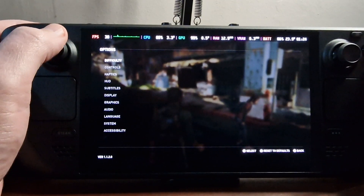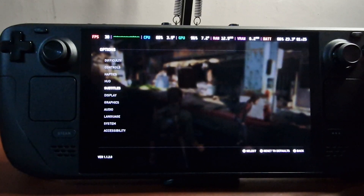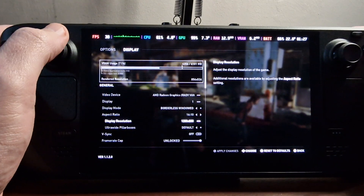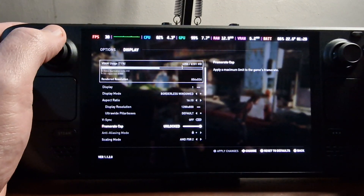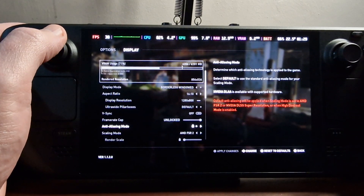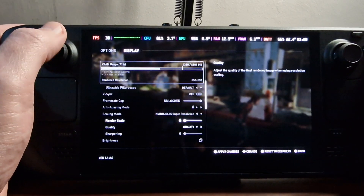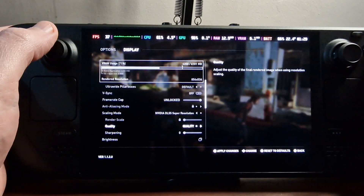I've already installed the mod. I'm using version 0.9.0. The latest is 0.10.0, but I couldn't get that to work on the Steam Deck. To enable it, firstly you've got to make sure that V-Sync is off and that the frame rate cap is unlocked, just so that we've got the maximum frames so that it can generate enough frames as well. All I need to do is change the scaling mode to NVIDIA DLSS Super Resolution. We were on FSR2 quality, we're going to stick with DLSS quality.